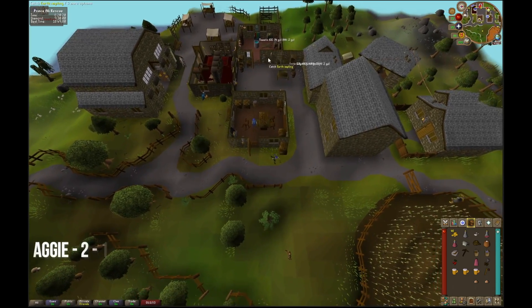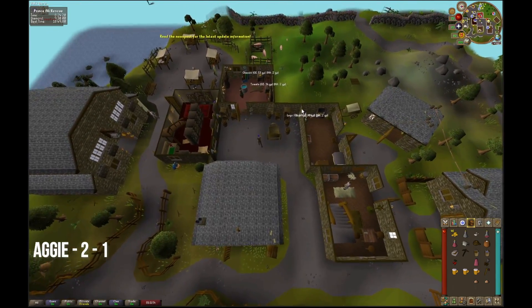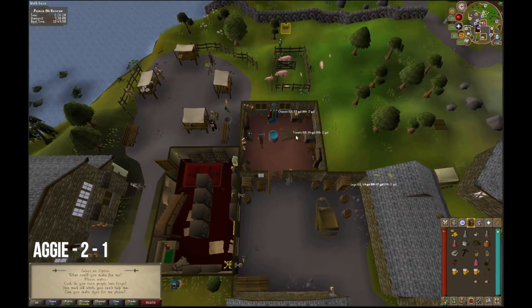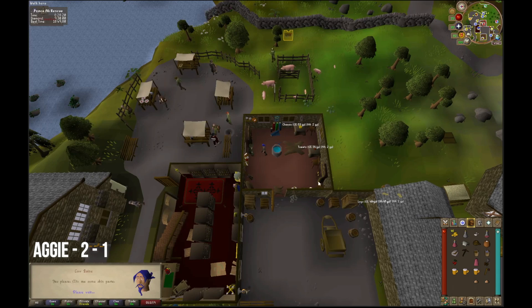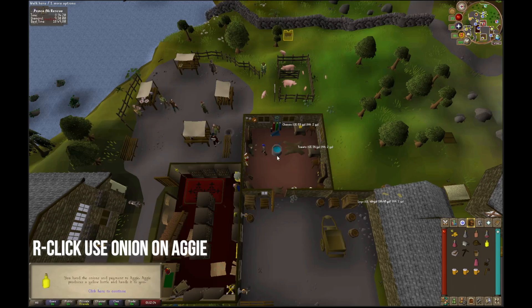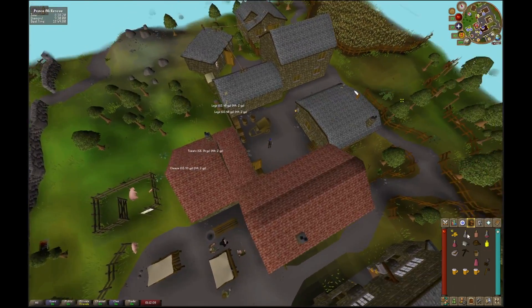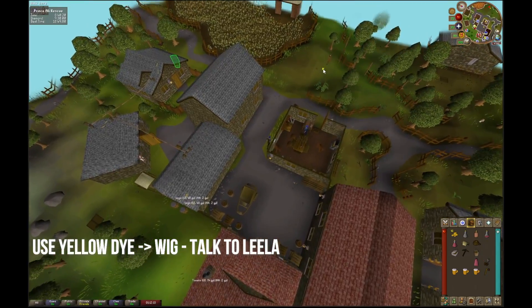Head out the back and talk to Aggie. At Aggie, use option two then option one. After that, use one of your onions on Aggie and hold space. Then run out, use the yellow dye on the wig, and talk to Leela. Hold space through that dialogue.